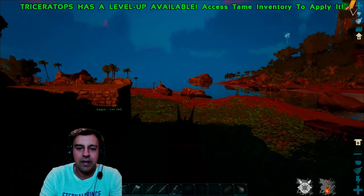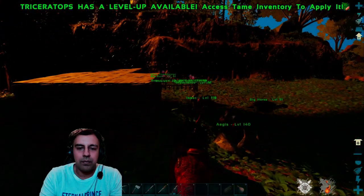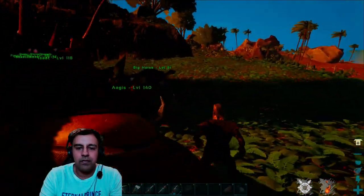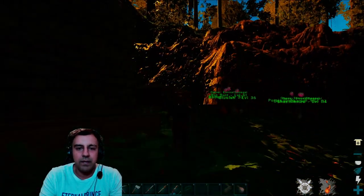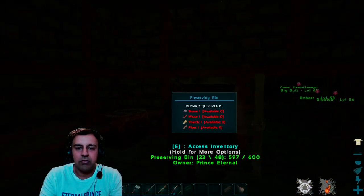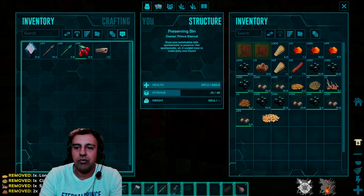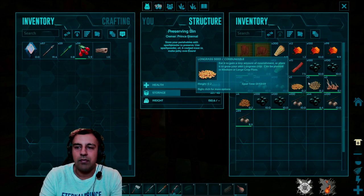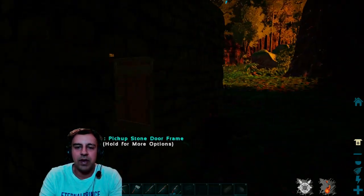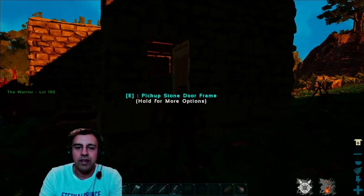Let's bring the trike back to base and put these seeds into our preserving bin — which is basically our fridge — then rinse and repeat to collect as much as possible. We've got five, five, two, and four of each type. It's good to have as many as possible, so I'll be right back once I've got all the seeds.